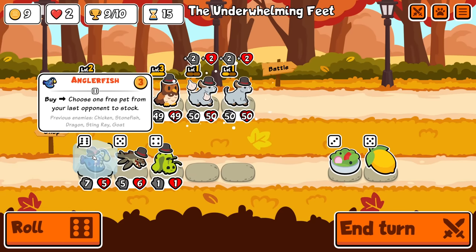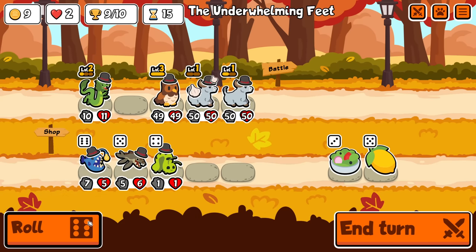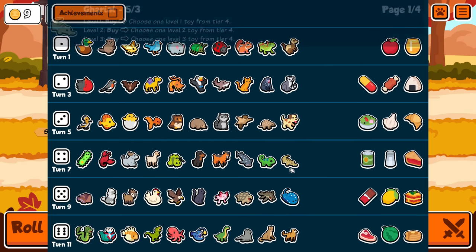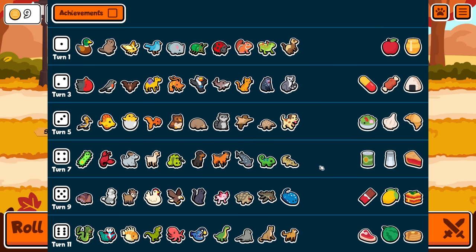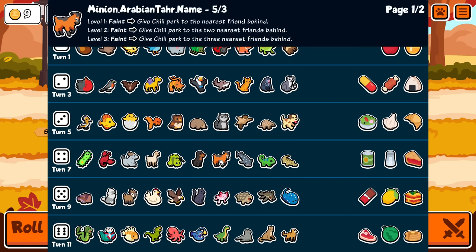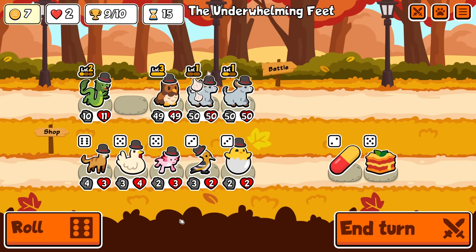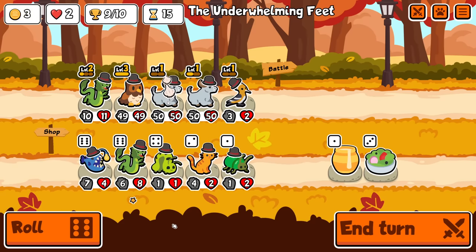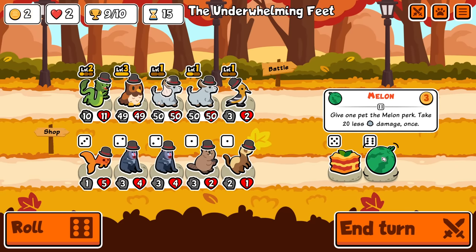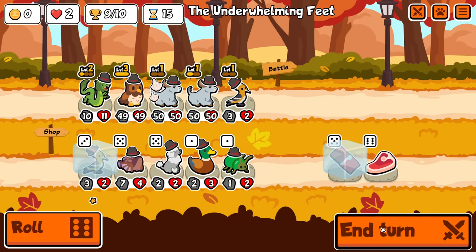Alright - chicken, stonefish, dragon, stingray, goats. Stingrays are maybe. We've hit the cap so I think we roll now and find some other stuff to add to the squad. I can't use dragon scaling so I'm thinking about getting rid of that. I think I'm pretty done with the owl as well because we don't need to buy-sell anymore. What are the best things to just dump on a team? I wouldn't mind getting an achievement. You know what - hoopoe birds, we buy you. Let's try and level the hoopoe birds.